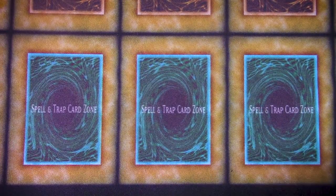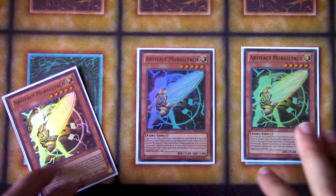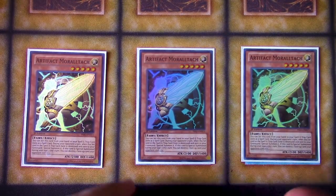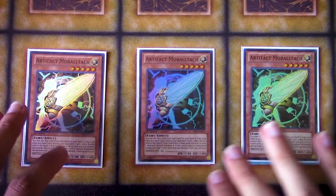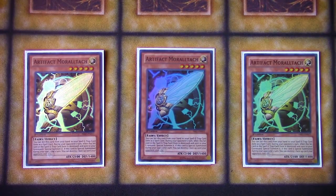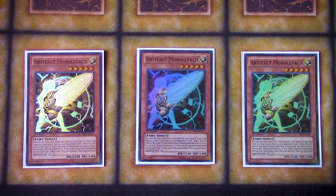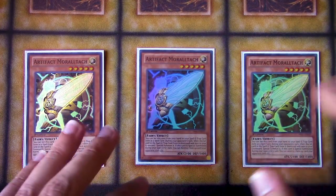Next is the Artifact part, and really it's just three Artifacts in the main deck. This was a little bit unconventional at the time because a lot of people when Artifacts came out tried to run stuff like Beagalltach, mixed with Moralltach and some of the other Artifacts, and it just wasn't very good. Moralltach was by far the best one at the time. It allowed you to control the board so seamlessly — allowing you to pop a free card, and if your opponent ever popped a Sanctum, you could chain the Sanctum, get the Moralltach, get two pops out of it, and it was just very devastating.